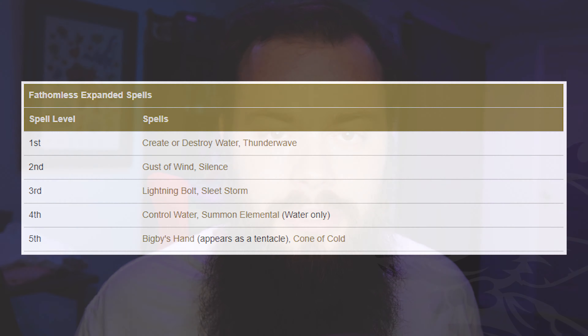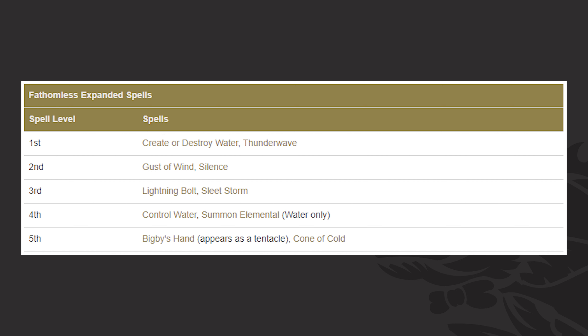As always, we're going to start off by talking about the expanded spell list. Just a reminder that these spells are not automatically known by us — all warlocks have access to a specific list, but they do have to be actually taken in order to use them. This list here that you can see is actually pretty darn good. All of these spells are useful in one way or another. Create or Destroy Water has many applications. Thunder Wave is a great get-off-me tool. Gust of Wind has plenty of applications as well. Silence is an awesome control spell, definitely great for shutting down other spellcasters. Lightning Bolt and Summon Elemental, Cone of Cold — all of those are some great damage options. Sleet Storm is some nice little battlefield control, and same thing with Control Water.